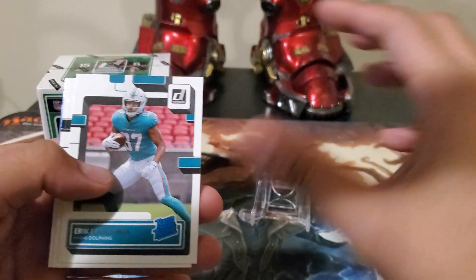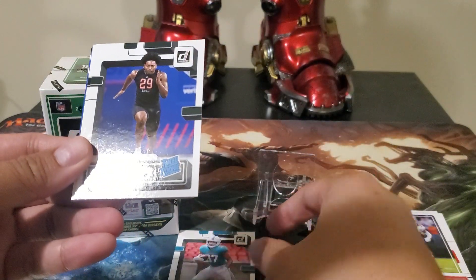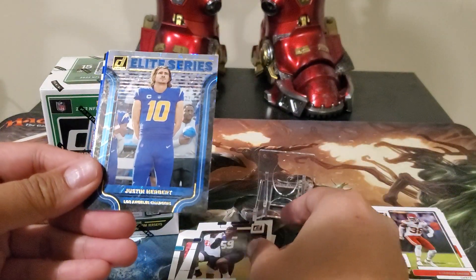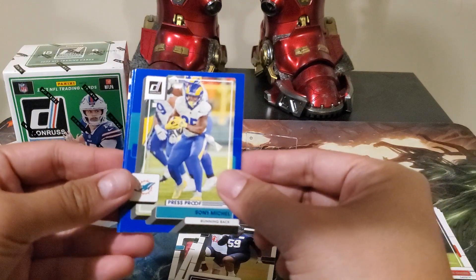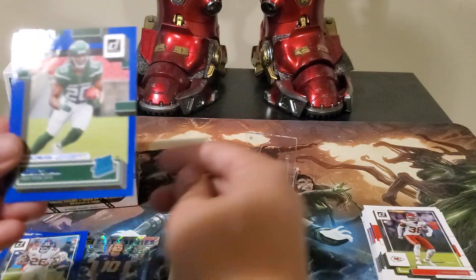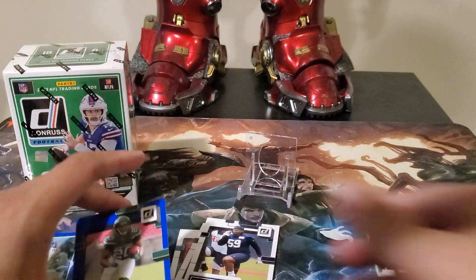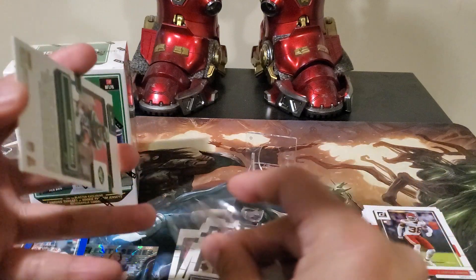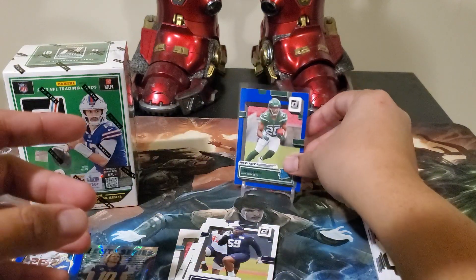Here we go — a rookie from the Dolphins, Erik Ezukanma. That's what they call him: Kingsley Enagbare and Kenyon Green. Justin Herbert — that's Elite, Elite Series. We got the blue press proof. We have Sony Michel, Saquon Barkley, Brice Hall, and Mecole Hardman Jr. So we pulled Brice Hall — at least we got a nice rookie here from the Jets.